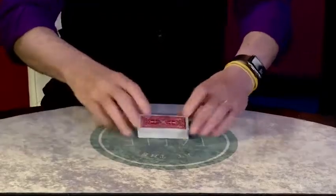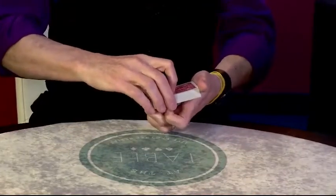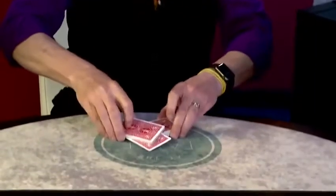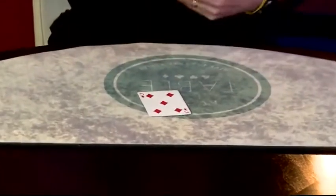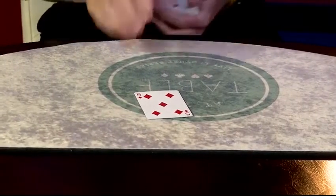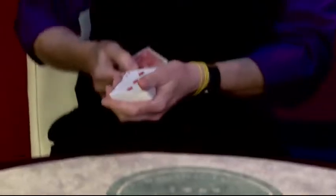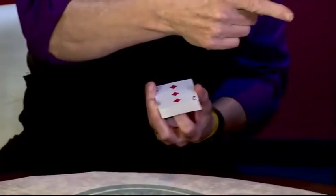Now we're going to — you know what, I think his card is a magnetic card. That's what we need. Let's see if I can get this card out of the deck. There it goes. Adrian, was your card the five of diamonds? Good news — that's the magnetic card. I'm going to place the five of diamonds about halfway down inside the deck.